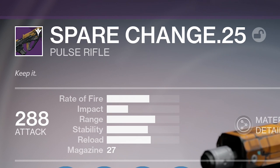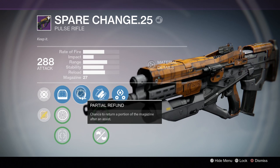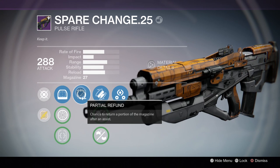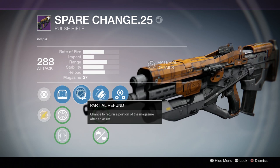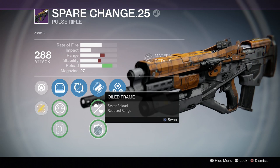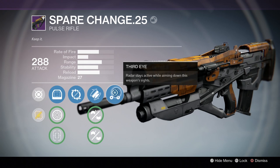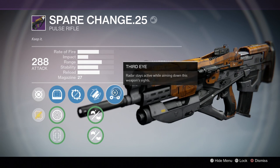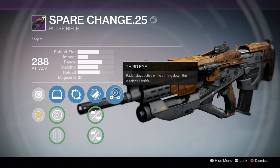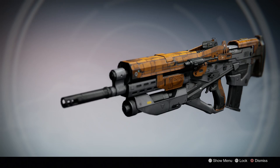We're gonna be using the Spare Rations .25, which if I'm not mistaken was actually a gun from House of Wolves. They brought it back in the Taken King, never reviewed it then, so I figured hey — just got one in the Crucible — why not? You know, the spare change you can keep it. Clever Bungie, clever. I see what you did there.